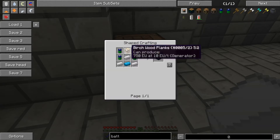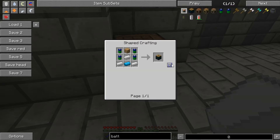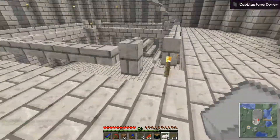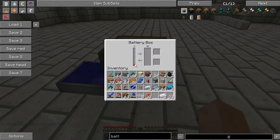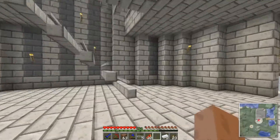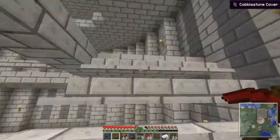That's four total, which is all I need, so I think we can actually make the battery box now. Batteries in the sides, iron, wood, and the thing at the bottom - more iron. There we go, battery box! This should now slowly start charging, which is actually all we need it to do. It is charging! This will now slowly start building up power, and luckily you can actually mine it up and take the power with it. So that's how we're going to power our motors.